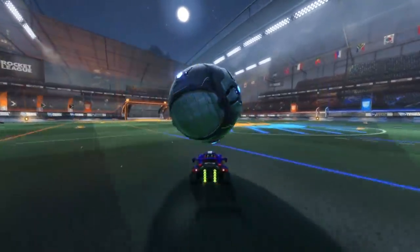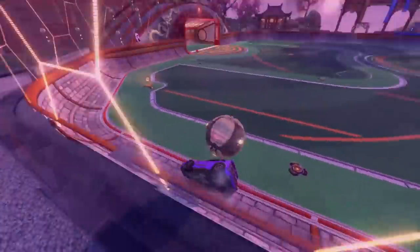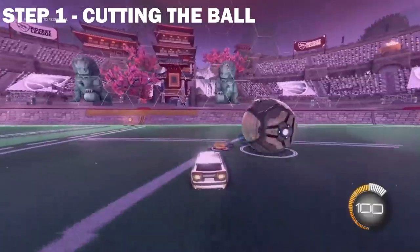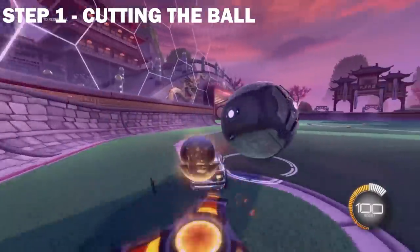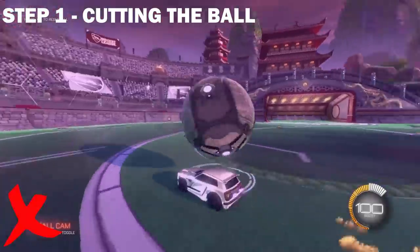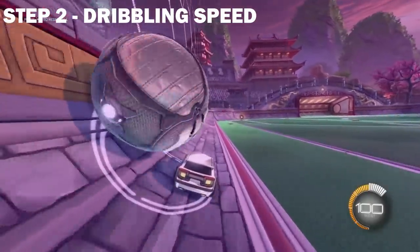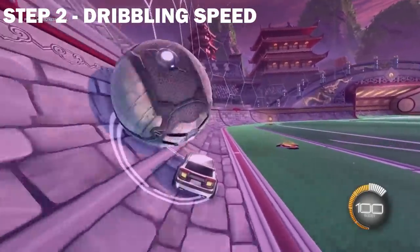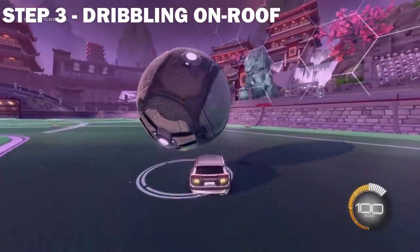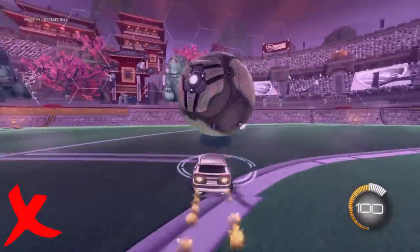The second largest area for improvement from the community was ball control, classified as including dribbling and flicks. Ball control is extremely useful in every rank and allows you to maintain possession and score from awkward positions. To dribble, firstly hop into free play and practice cutting the ball and hitting it around whilst keeping it close to your car. Make sure you use car cam, as ball cam can make this a lot harder. Once you've mastered this, you can practice rolling the ball along the side to get a feel for controlling your speed whilst dribbling the ball on your roof. A really important point is that you shouldn't really be using boost at all, as it gives you a sudden large change in speed, causing the ball to jolt around on your roof.